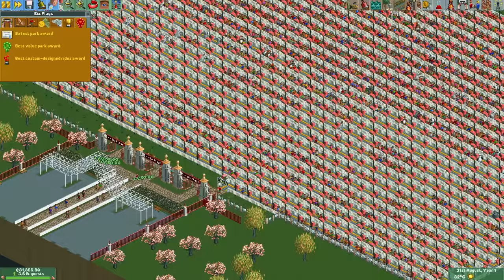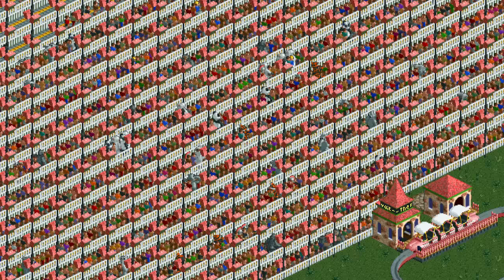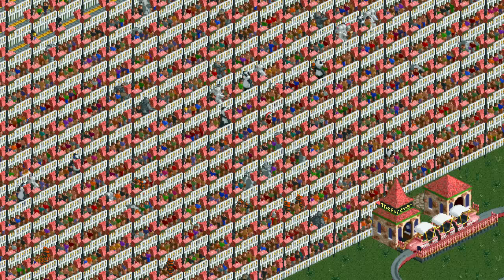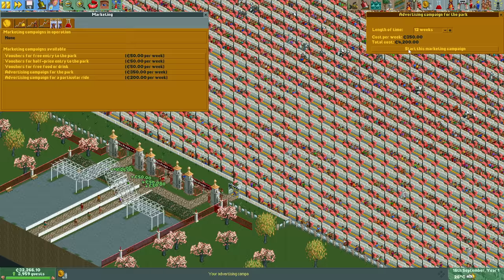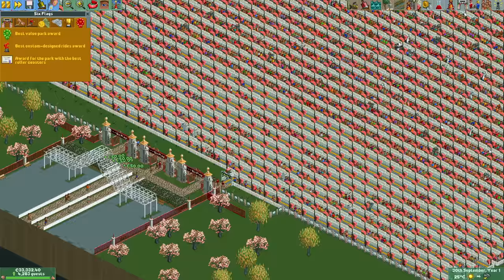As a result we will only have three awards active for the rest of this run. There is nothing to do in August as the park is pretty much finished. At the end of the month the safest park award expires and we get the best roller coasters award in its place. We're three quarters of the way in now and we have about 3,600 guests, most of which have been queuing for the monorail for a very long time — they just stand there like zombies, entertained by television and the occasional entertainer walking by. Halfway through September the ads expire again so we renew them for a third and final time.